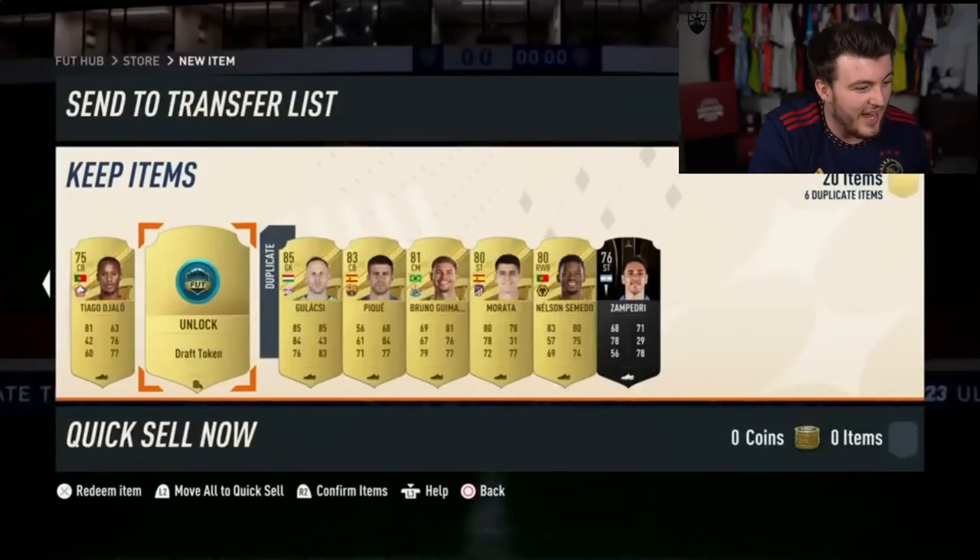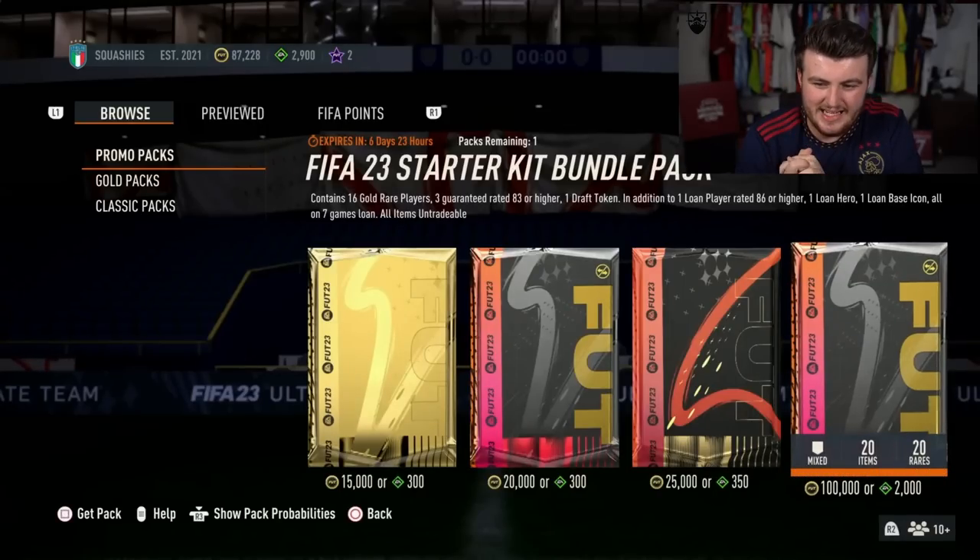You've got Thiago Jalow there — he's not a bad pull. That's actually pretty good, I'd take that. That's pretty solid. Orlando's pack next.